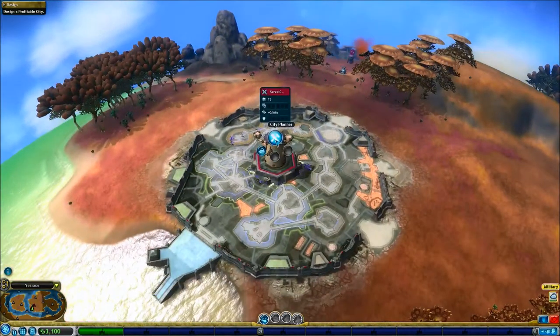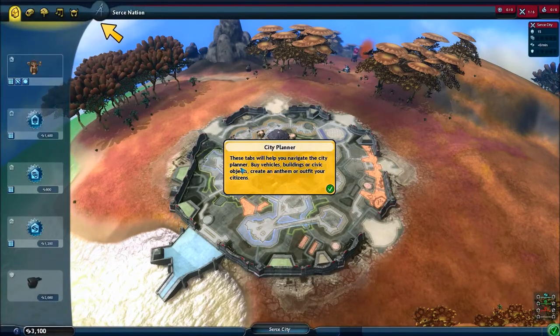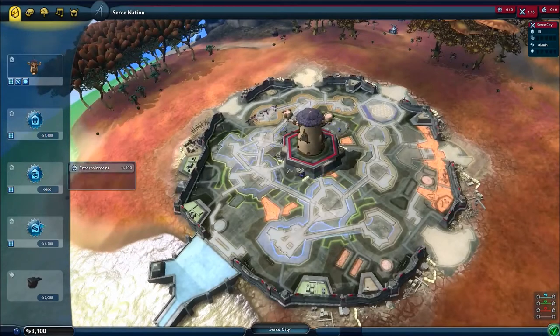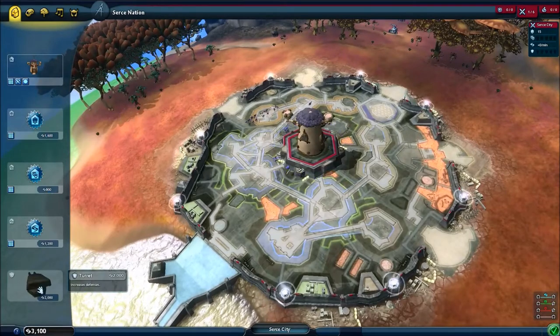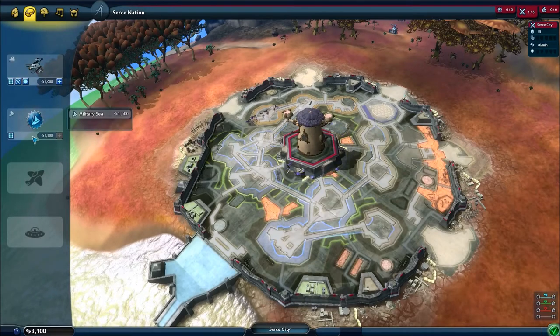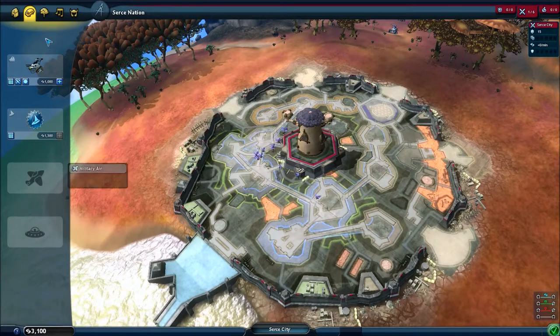Here's our city hall. If we go into the city planner like it's telling us to do, we can do a bunch of stuff. We can add houses, entertainment stuff, factories, and turrets, which are very useful. We can change how our vehicles look, design new ones, have sea vehicles, air vehicles, and spaceships eventually.